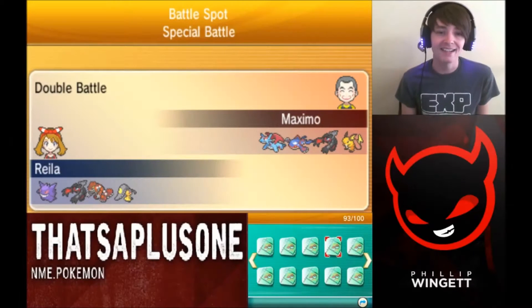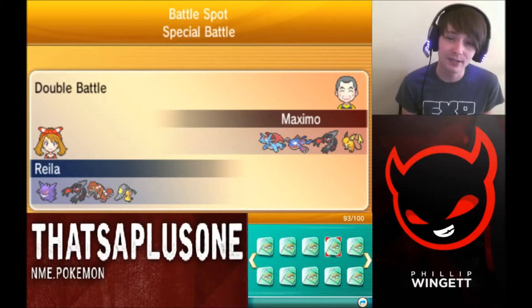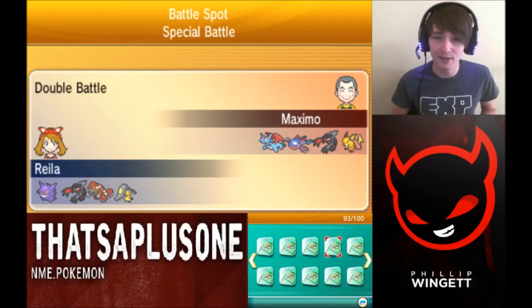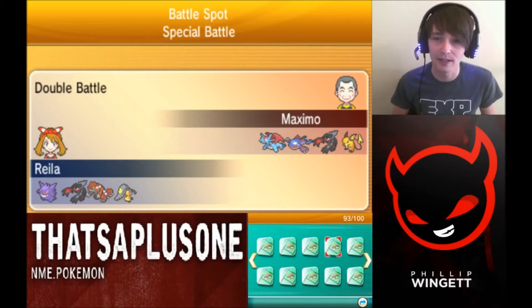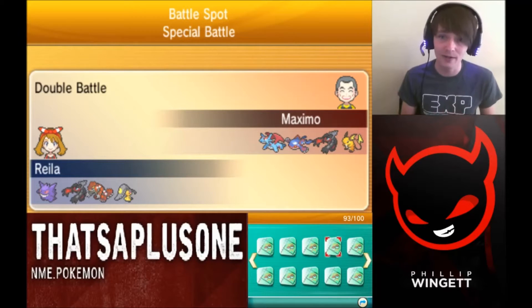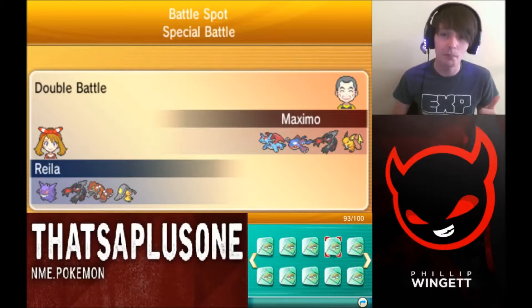What is up YouTube, it's me here and today I'm bringing you guys another VGC 2016, going up against Maximo. You can see he has Raichu and Yveltal, which is actually one of my favorite leads right now. He's going with Raichu and Yveltal, using Lightning Rod to protect his Yveltal from super effective electric attacks, and also running Kyogre and potential Mega Salamence to sweep.